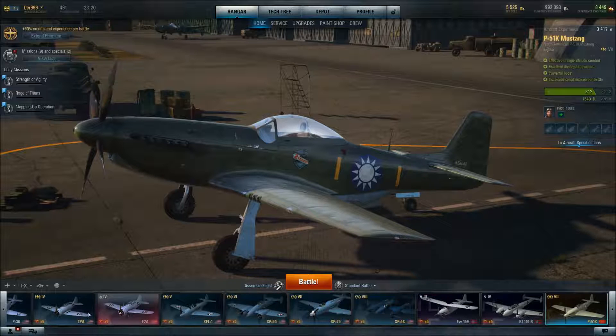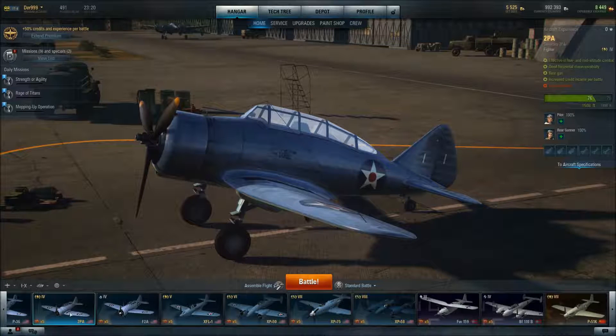The plane is also known as the 2P-8, or as the makers call it, the Convoy Fighter — which is probably what I'm going to call it. The bundle gives you 1,400 gold as well as 7 days of premium. I got the $39.99 bundle with the P-51K and the 2PA, and that gives you 2,700 gold and 7 days of premium. Also, with the $19.99 bundle, you get 3 days of premium extra.